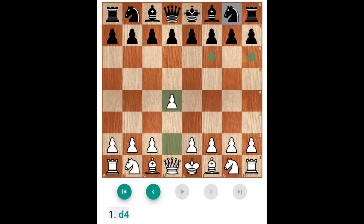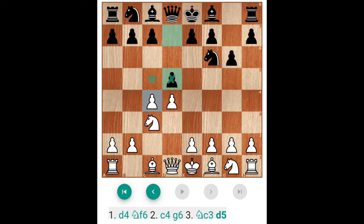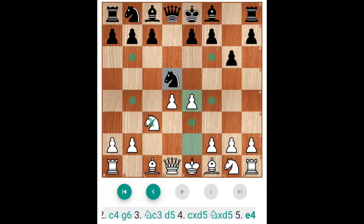D4, Nf6, C4, G6, Knight C3 — when White plays, Black has to play D5. Because immediate D5 without this won't control: C takes D5, N takes D5 and E4.